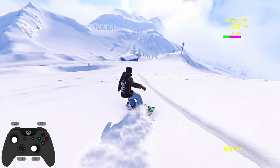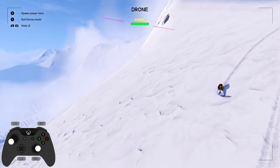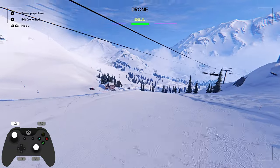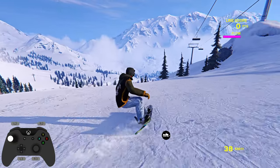When you're playing the game and cruising around, you can hold the Y button to spawn a drone. You can use this drone as a pin dropper, similar to Skater XL. The drone mode isn't just for looking around — you can actually spawn your character wherever you want, so you can use it to find new spots in the map and travel around the mountain.